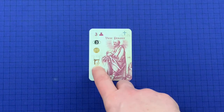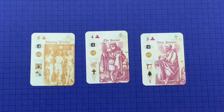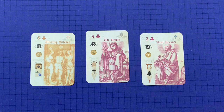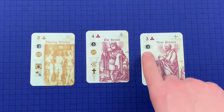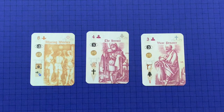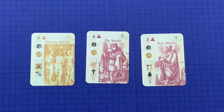Condemn targets the card of the specified religion with the lowest piety in the trick. If this is the trick layout, the condemning card targets the lowest-piety card of that religion. If the targeted card's piety is lower than the condemning card's piety, the target is killed. If the piety is the same or higher, there is no effect. In this example, the condemning card has three piety and the target has five, so nothing happens.